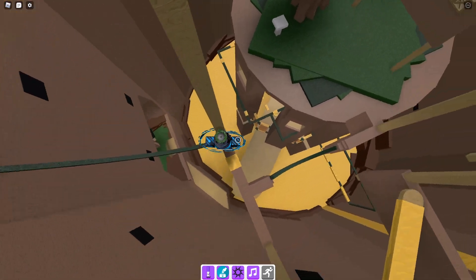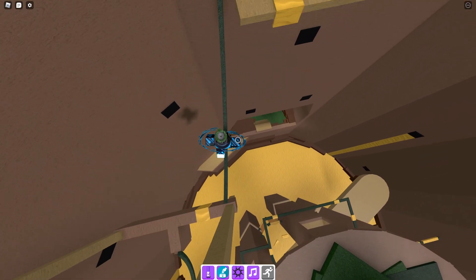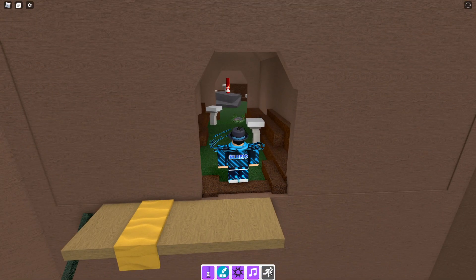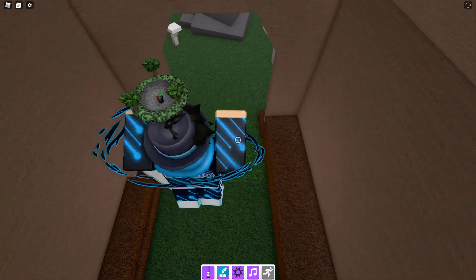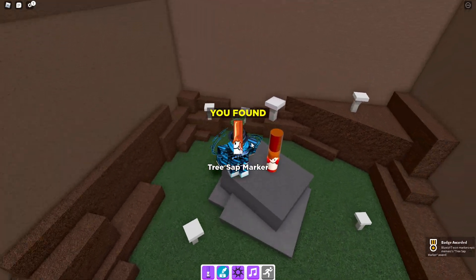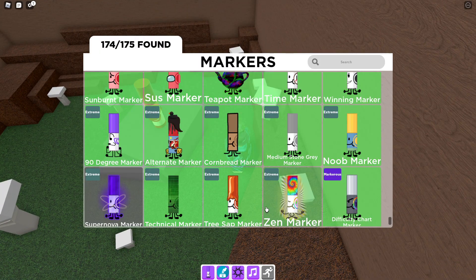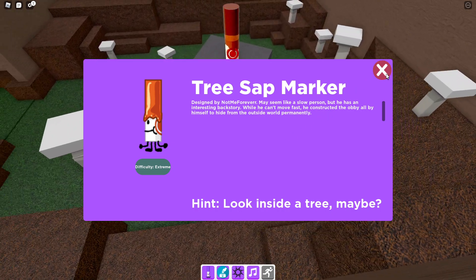Where should I go? I'll just keep on going. Is this the end? Oh, it is. Finally — that was a troll right there. But finally I got it — tree staff marker. So I have one marker left right now, which is pretty cool. Here is the tree staff marker in my inventory — it's an extreme difficulty. Okay, that's pretty cool.